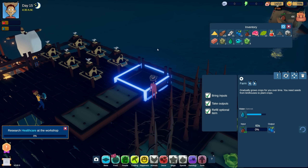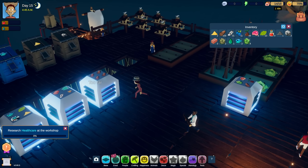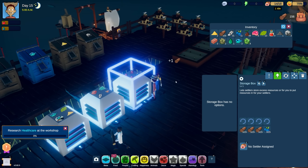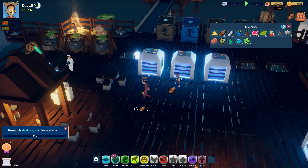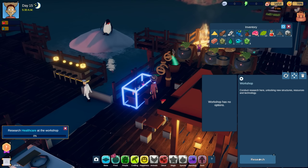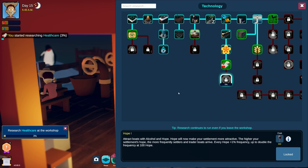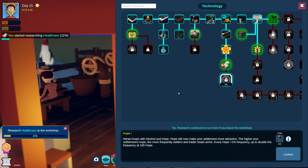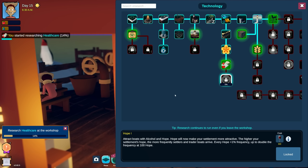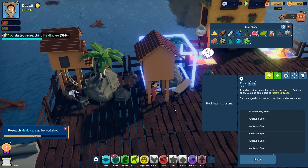We unlocked herbs - let's select berries. Let's get berries in here and swap these farms to berries too. Now let's get healthcare going right now because that poor settler has a broken leg or something. Research now - what does this unlock? 'Attract boats with alcohol and hope - hope will make your settlement more attractive. The higher your settlement's hope, the more frequently settlers and trade boats will arrive, up to double the frequency at 100 hope.'